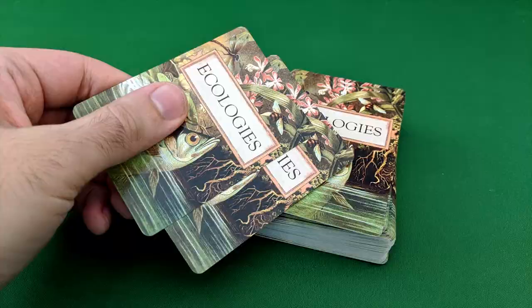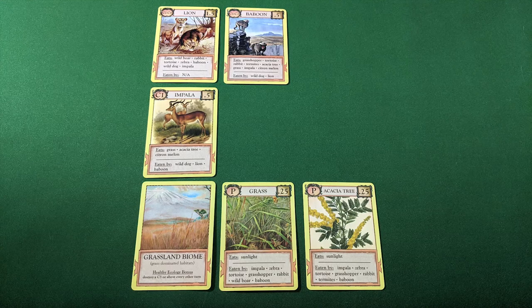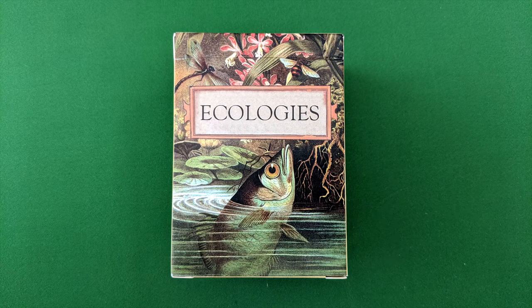In conclusion: draw cards, trade cards, play biomes, producers, scavengers, and consumers — and learn something. That's Ecologies in a nutshell. Did you get all that?